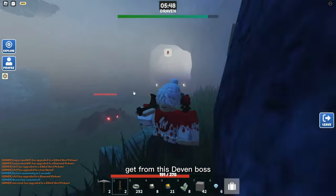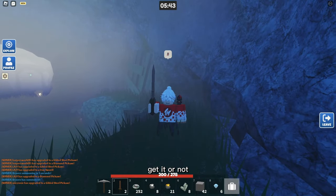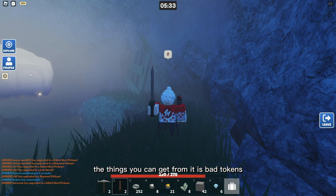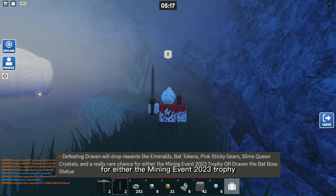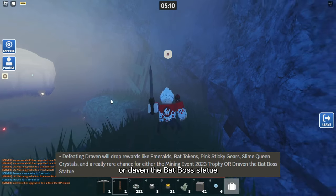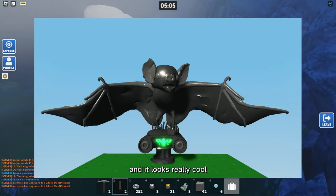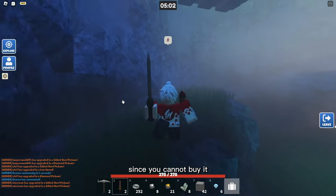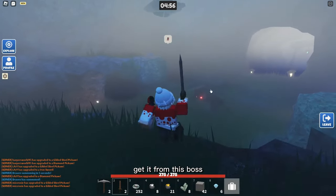Let me tell you the loot you can actually get from the Davin boss, since you're probably wondering if it's worth it. The things you can get are Bat Tokens, Pink Sticky Gears, and Slime Queen Crystals. There's also a really rare chance for either the Mining Event 2023 Trophy or the Davin the Bat Boss Statue — which looks really cool and is the rarest drop since you cannot buy it; you can only get it from this boss.